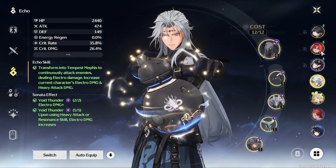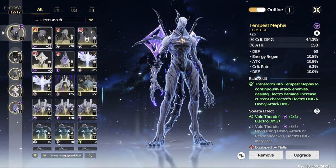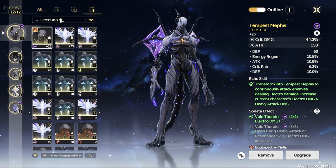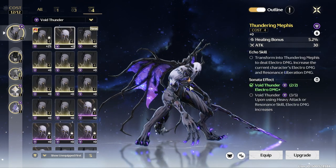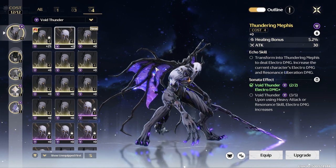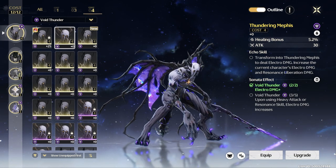If you are building Calcharo or a more DPS-oriented YinLin, you want to have the Tempus Memphis on both of them. The other 4-cost Electro option is the Thundering Memphis, which ends up being the one you fight if you want to build Ascension Materials for Calcharo, but it isn't the one you may want to use.